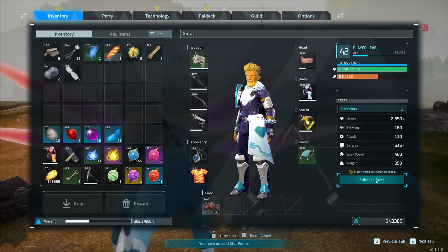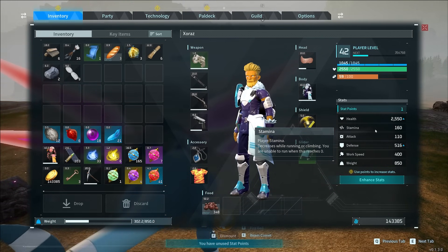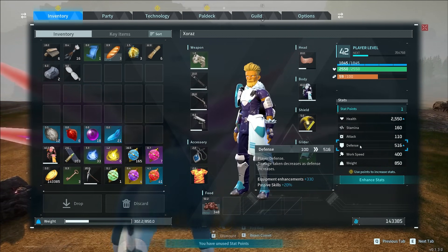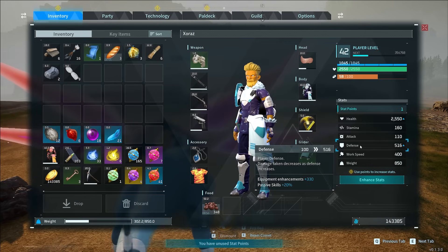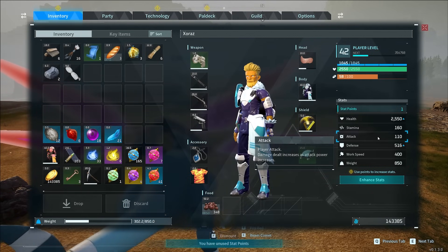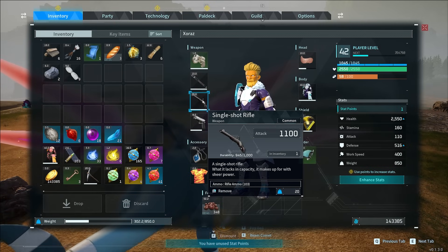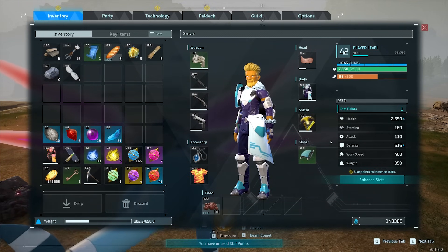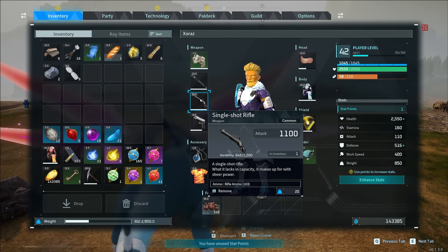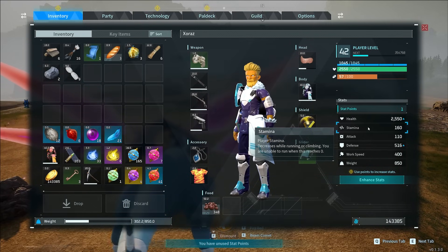My next tip involves a mistake I made personally with stat point allocation. As you can see I put six points in Stamina, five in Attack, and six in Work Speed. From testing we have found that most of these become useless. Your Attack and Defense are not very important because powerful enemies will still wreck you — you really need to use Pals to fight. This does not increase your gun damage by much at all, and the correlation is very low. It is much better to get a strong Pal and increase their Attack for combat.